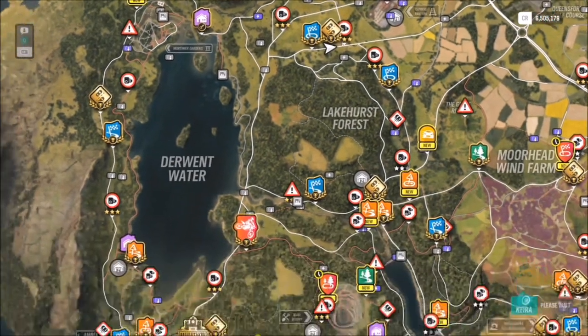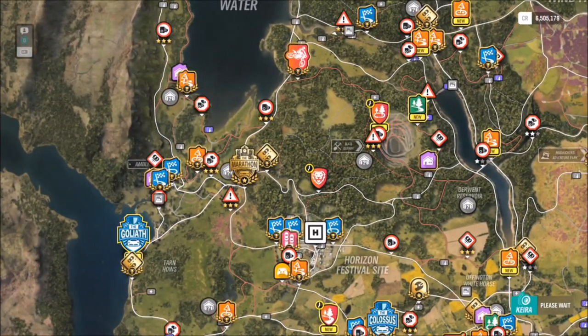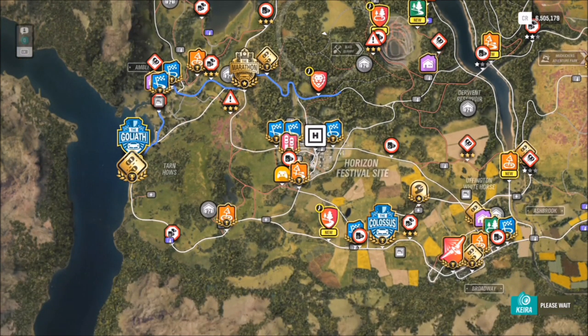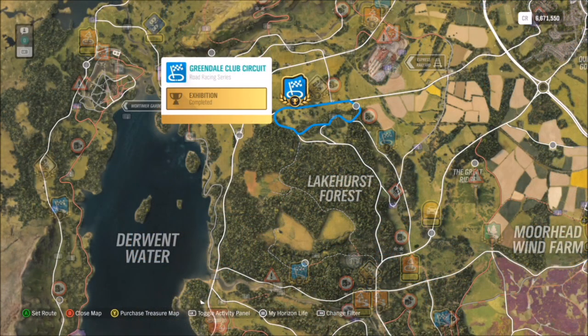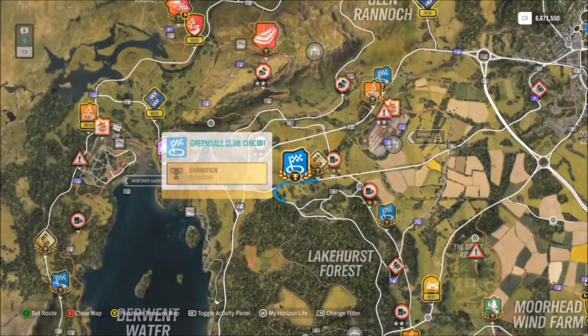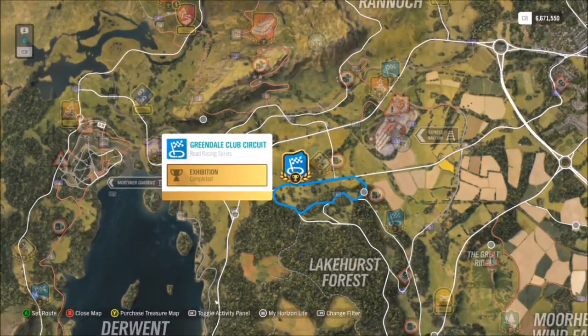It's really not that hard. The race I use is called the Greendale Club Circuit. You could do the Colossus race, but it's a lot of effort because when you finish it you're at the other end of the map up by Edinburgh and you have to keep returning to the race. The Greendale Club Circuit is about 45 seconds a lap — probably the quickest lap time in the game.